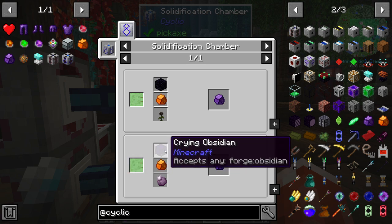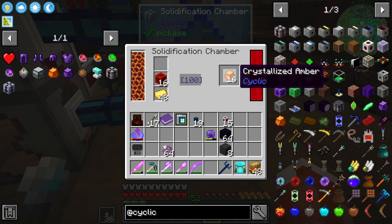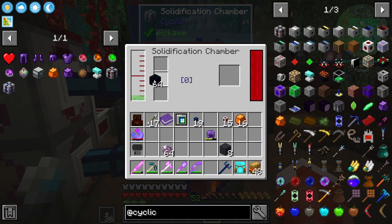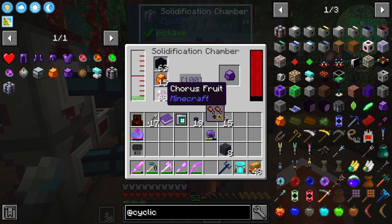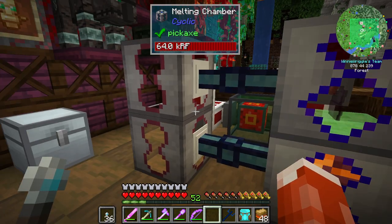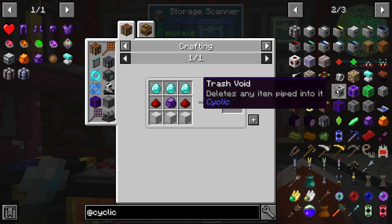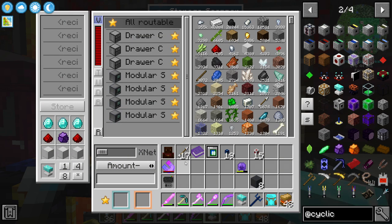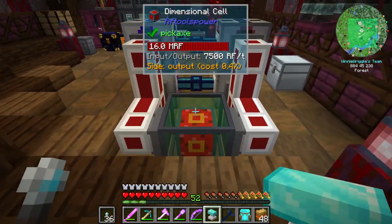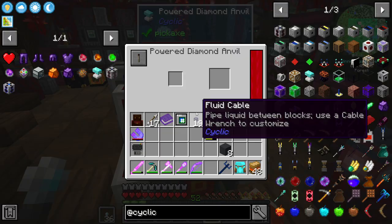To make our crystallized obsidian, we need obsidian, crystallized amber, and chorus fruit. Let's grab our crystallized amber. We'll put obsidian, crystallized amber, and chorus fruit — and now we have crystallized obsidian. Fantastic. Now we can make our anvil that repairs things with power — the Powered Diamond Anvil. Coming right up. There it is. And I'm going to set it right here on top of this dimensional cell so that it gets power.